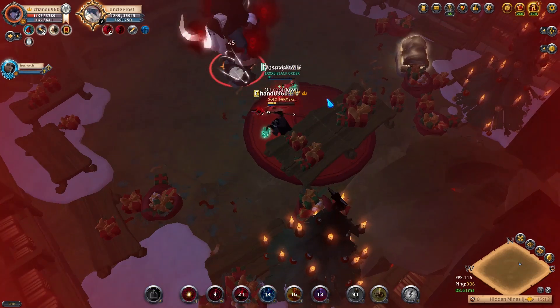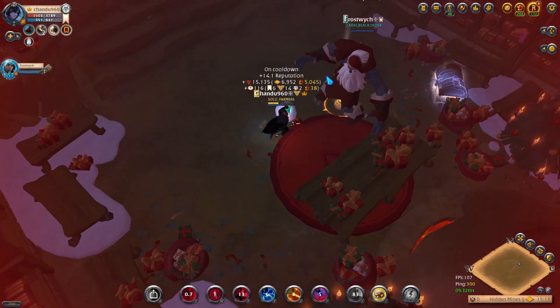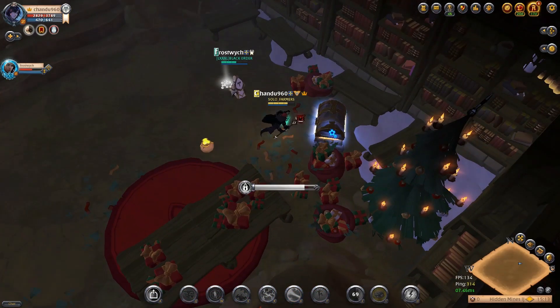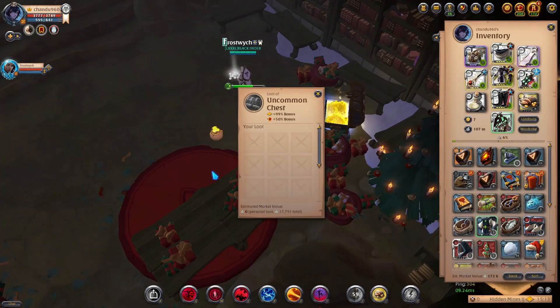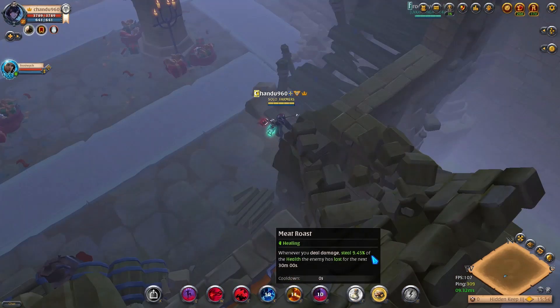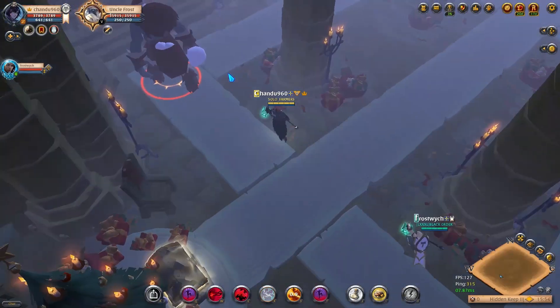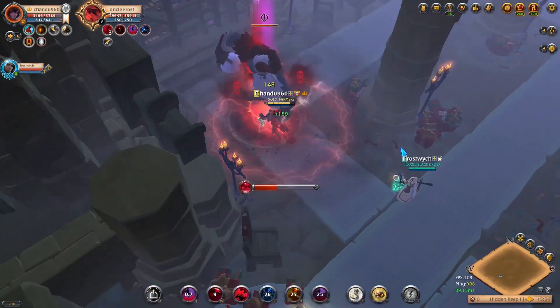A cool trick is that you can just run through the dungeon without killing any mob and you can still loot the boss. He drops the loot in a pouch after he's dead. The chest behind him is a normal chest — you don't get any skins or event-related stuff from that. So you don't have to kill any mobs; just run through the dungeon, kill the boss, and leave.